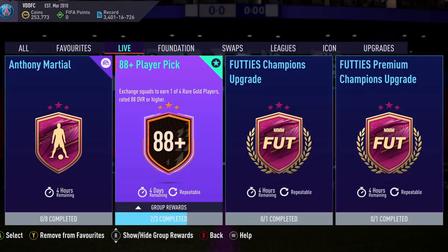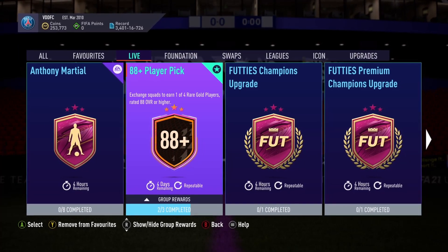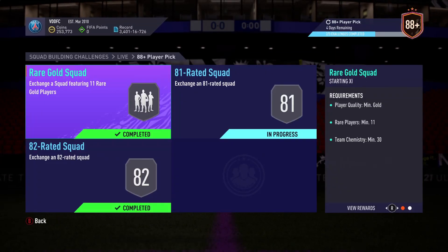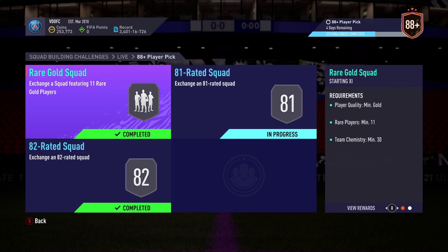A couple of days ago, EA re-released the 88 plus player pick SBC. In the comments of one of my videos, one of you told me: 'Dan, EA have re-released it, it's cheaper, I've done a bunch of them and they're overpowered as hell.' Now, I don't know about it being cheaper — an 82 rated team, an 81 rated team, and 11 rare gold — to me, that is expensive. But we've got a bunch of them together and we're going to see just how OP they are.